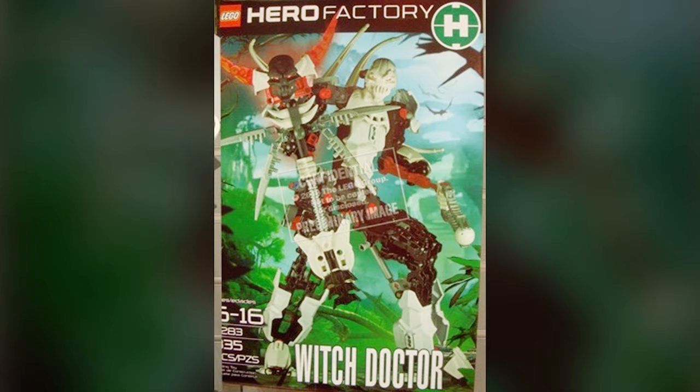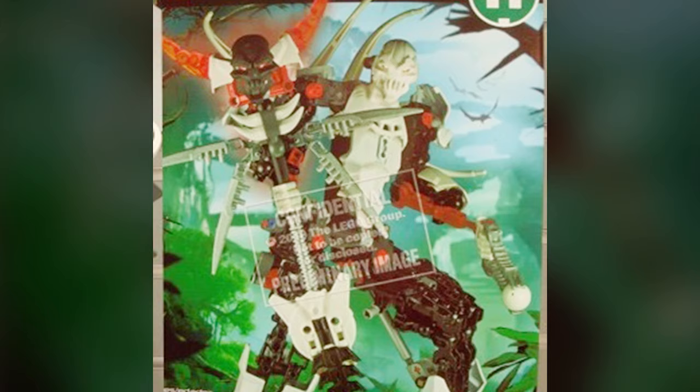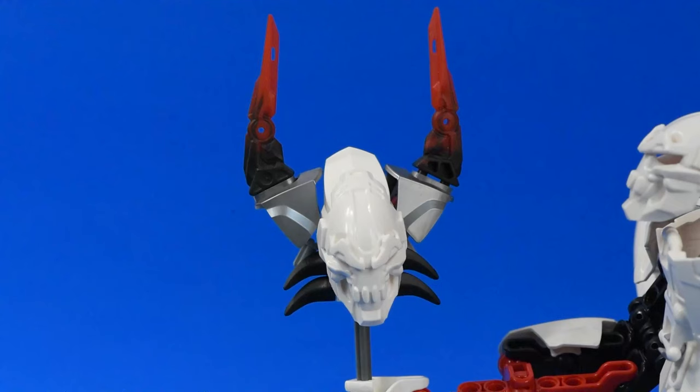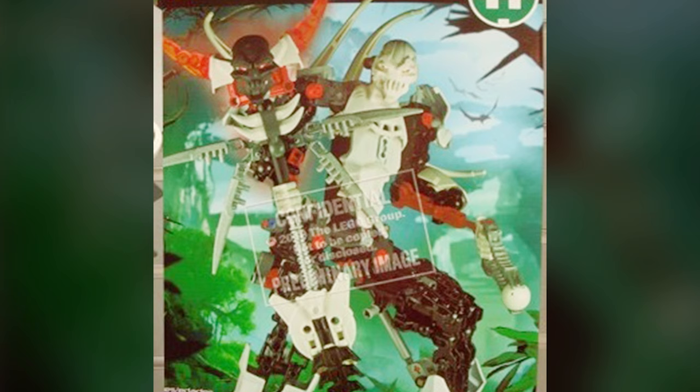Let's begin with the awesome prototype for Witch Doctor. For the most part everything's pretty similar, but the biggest difference has to be the weapon. The final set had more of a baby rattle-style weapon, while the prototype has this larger voodoo staff. And the best part? Check out that sick black skull Witch Doctor mask on the top of the staff. The original weapon had a duplicate mask in white, which was lovely, but can you imagine if that was black instead? It would have been such a good recolor - it almost looks like the mask is possessed with some kind of magical power.